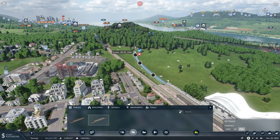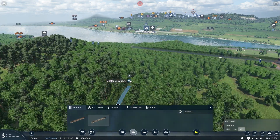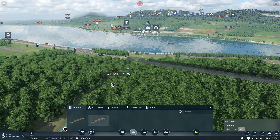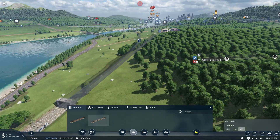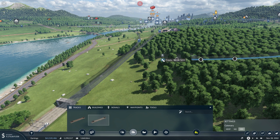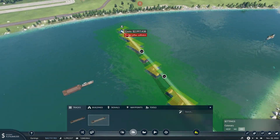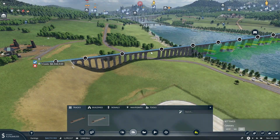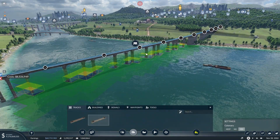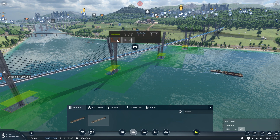So to start off we're going to make our way down just a little bit, because we definitely can't afford to make a bridge that high just across this river. We can get a pretty decent bridge probably just like this, and then we can choose something different.